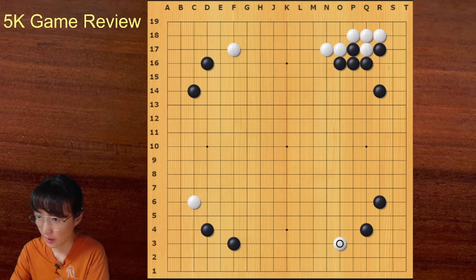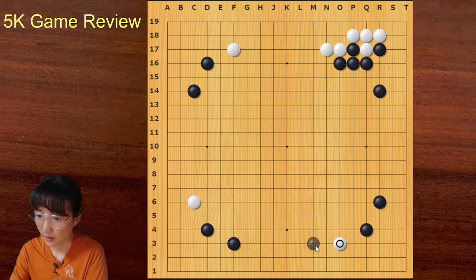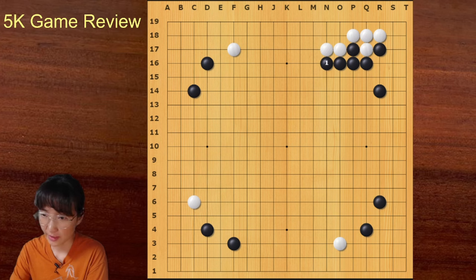With this move you can play more actively — you can kick and pincer, then white should jump, then you can reinforce the right side with this sequence. That's a good example for black. You can pincer here, or sometimes the best way to punish your opponent could be playing away — you can go here or push. Playing away is better than this kind of passive move.